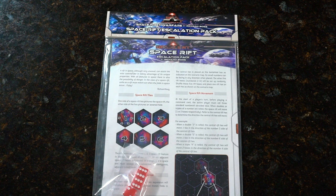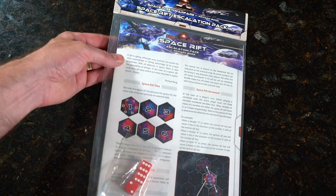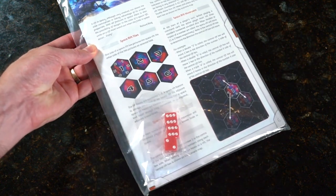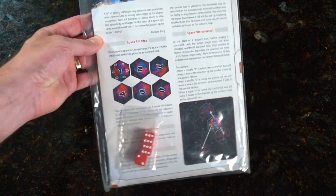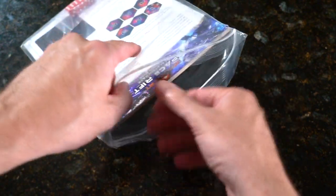I'm going to come in one at a time so you can see what these are. This is the Space Rift Escalation Pack. We've got some extra dice — let me rip this open so you can see what exactly is inside the Space Rift pack. Just a simple bag here, and we'll try to get this open.